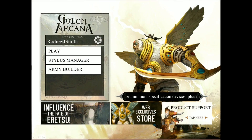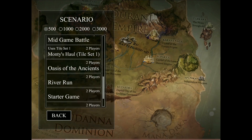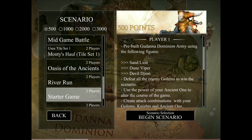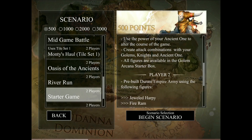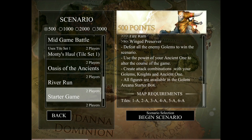Golem Arcana is scenario-driven. When you go to play, you're going to pick from a growing list of scenarios provided by the application. Let's say we wanted to choose the starter game. It's going to indicate whether we'll be using fixed armies, as we are here, or allow you to bring your own personally crafted armies to the table. Either way, it will also indicate which map tiles you'll be using. In a future video, we'll go over how to create your own custom armies, but for now, this is a nice scenario to start with.